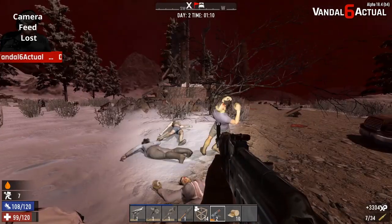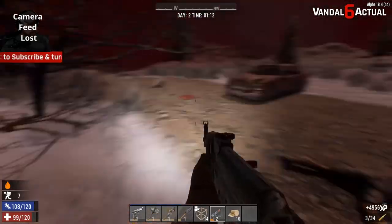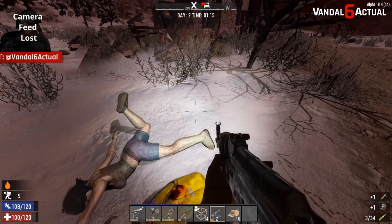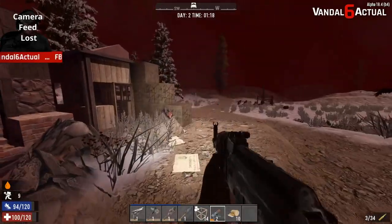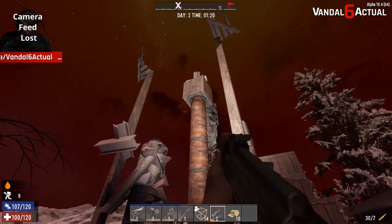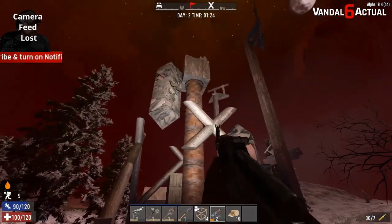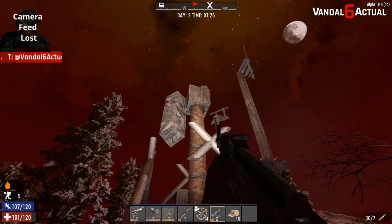Maybe we'll luck out and this will kind of be the end of it. Oh, I think we got lucky. All right, now we just have to worry about the lumberjacks wandering around out here. Look at that — all the water spilled out. I was right and wrong though: there was not enough support on that tower for the pole to hold the whole thing up.